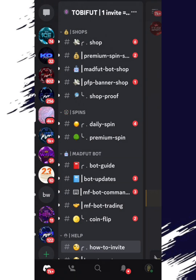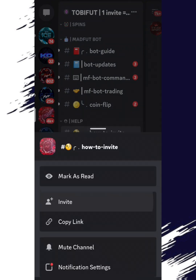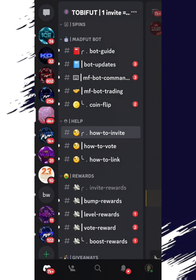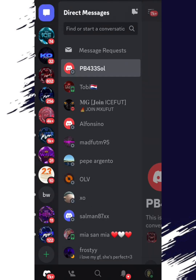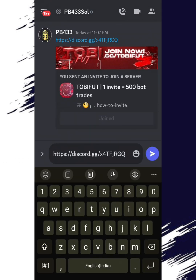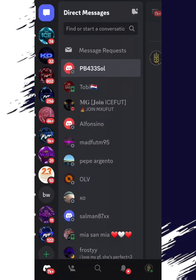This is the Discord server right here, it's called Toby Foot — you can see the logo. Go down to the 'How to Invite' section, then long press and click on invite. Once you've done that, copy the link. Then go over to your messages and send it out to your friends. I'm sending it to my second account right here.